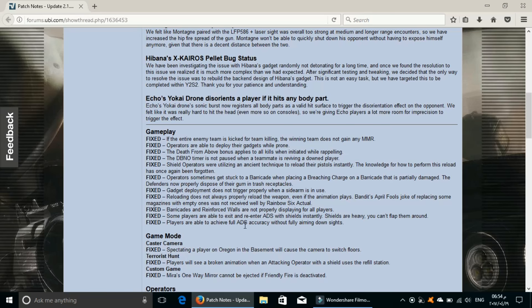Players are able to achieve full ADS accuracy without fully aiming down sights. I actually made a video about this a while back and posted it to Reddit. A user there said the bug has been in the game for a long time, but I don't really remember someone posting about this. The good thing is Ubisoft is listening to us and actually checking their forums day in day out. Special thanks to Epi the manager and other mods on Reddit. I made a video where you can basically microscope using this bug — I will leave a link to that video in the description.